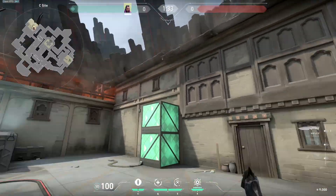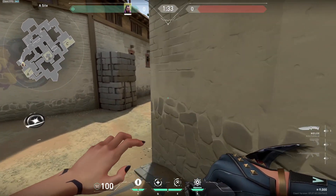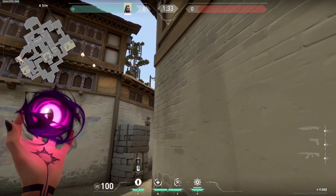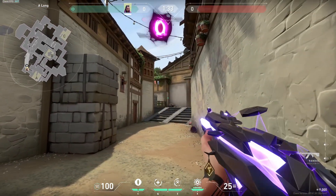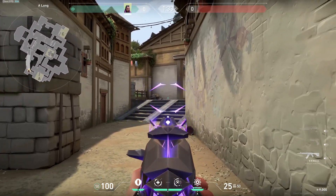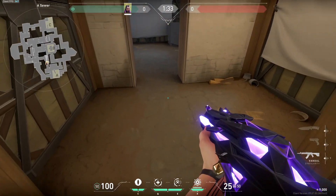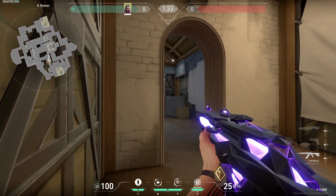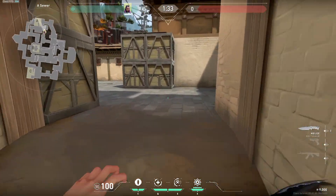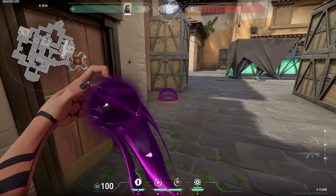If you're playing A, the best spot for Reyna is probably long — it's a very narrow pathway, so if you throw your blind to swing it's almost a guarantee they're going to be blind no matter where they are. If you're playing towards short, you can play an angle in this corner, which is a very good off-angle. Take the fight, dismiss out, and you can make it all the way up here — then either ask for a smoke or throw a close blind on the floor and cross out or fight with it.